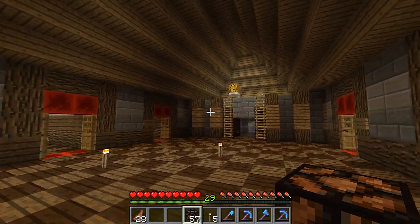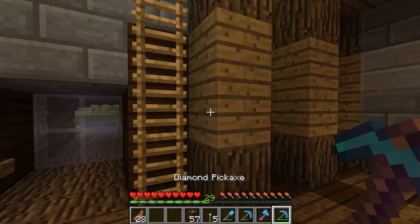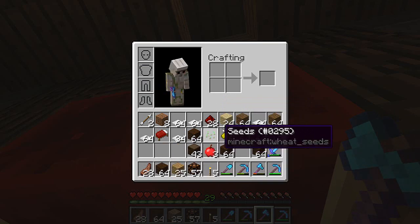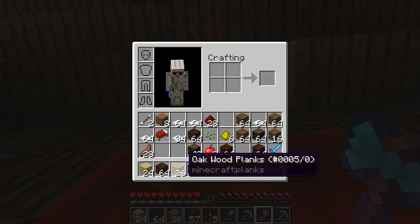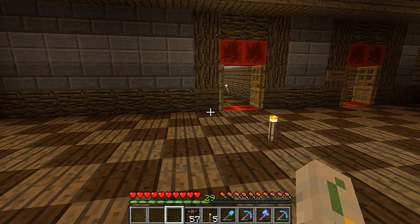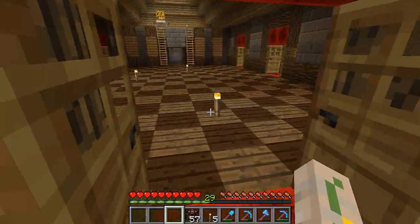Now we're going to have to figure out a pattern for the ceiling. Where are we going to make this into a ceiling? What kind of wood is this? I can't tell — it is oak wood. I know, I'm sorry guys, because this and that look so much alike. So we'll need oak wood. I don't think we have a lot of oak wood here. No, we do not — so we're going to have to go collect some.